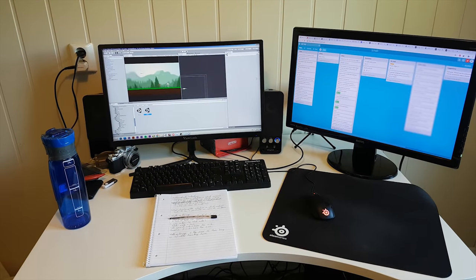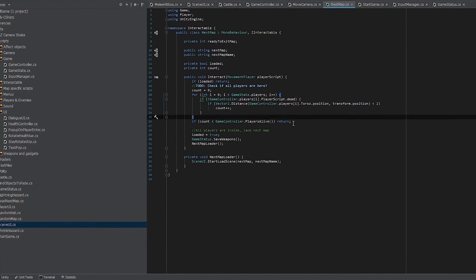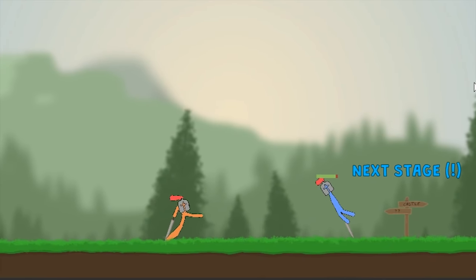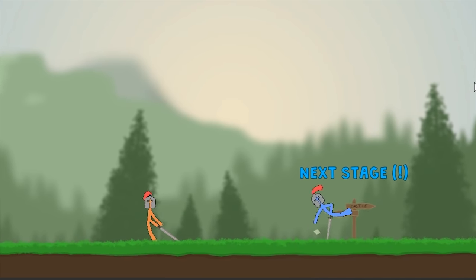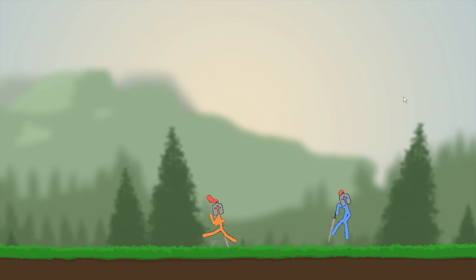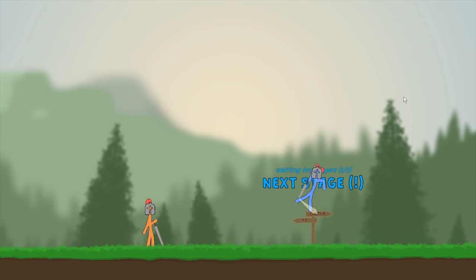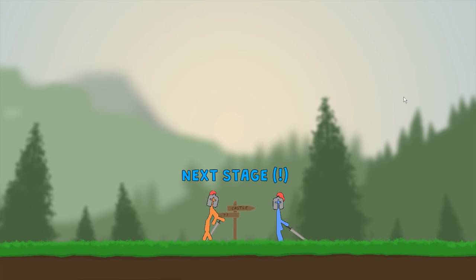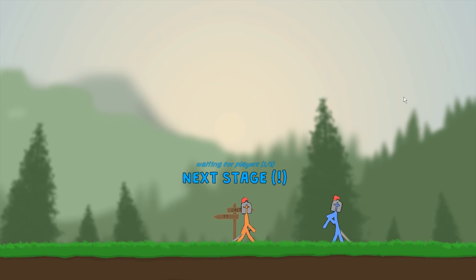It's Friday and today I'm going to be working on making the stages come together better. Instead of just randomly being thrown to the next stage, you now have to press a button to proceed — just to make sure you're actually done with the stage before moving on. Then I worked on making it so you have to wait for all players to enter the final area before you can proceed, with a little counter showing how many players are currently in the zone.